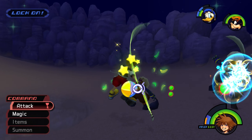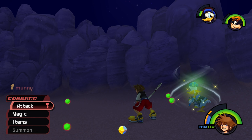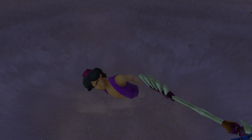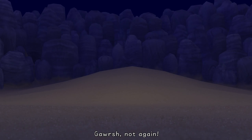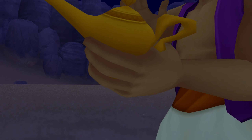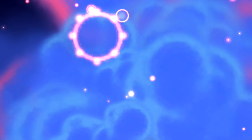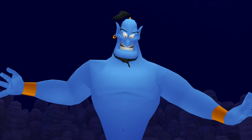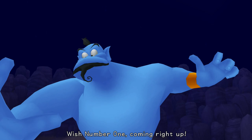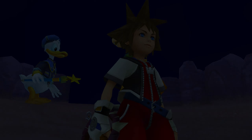Getting some levels, some stats, some money — all that good stuff. Should probably help him out now. Genie, get rid of these guys! Wish number one coming right up. Thanks Sora. Aladdin — what are you doing out here? Same old stuff — hunting legendary treasure. Just paid a visit to the Cave of Wonders. I found that magic carpet, and this lamp.